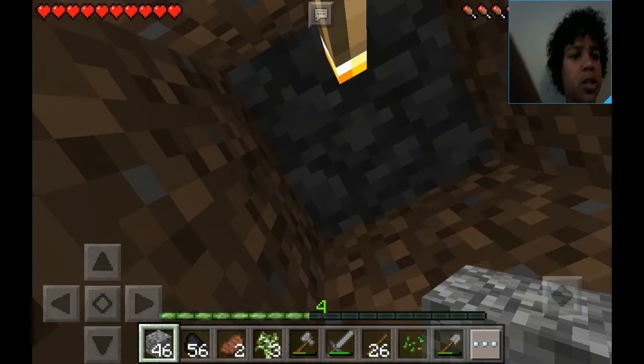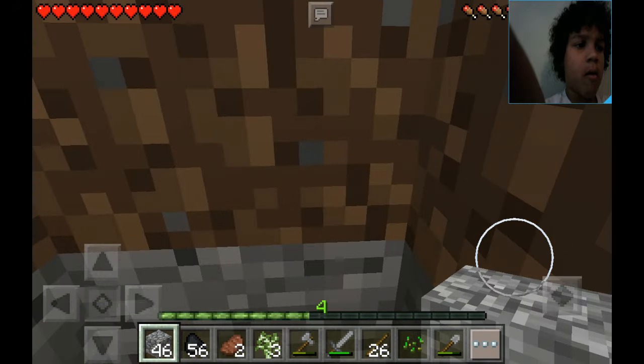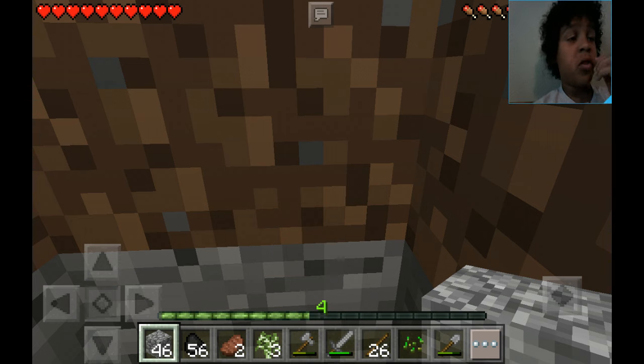Put a cobblestone block on top and we're good with these lights. I hope you guys enjoyed this Minecraft video. I'll just keep making more parts of this, but I hope you guys enjoyed the video and I'll see you guys next time — bye!